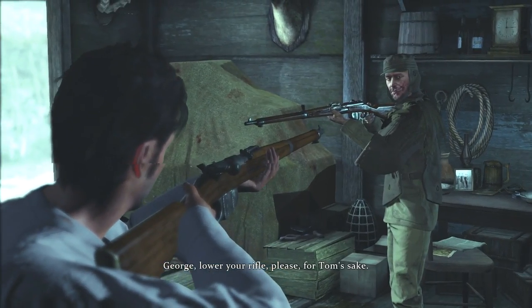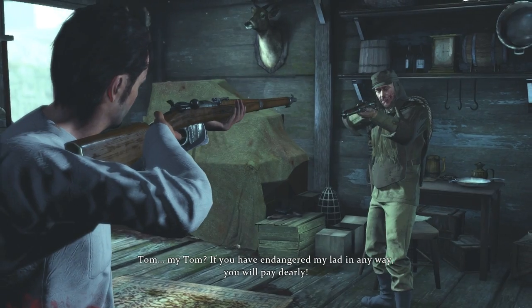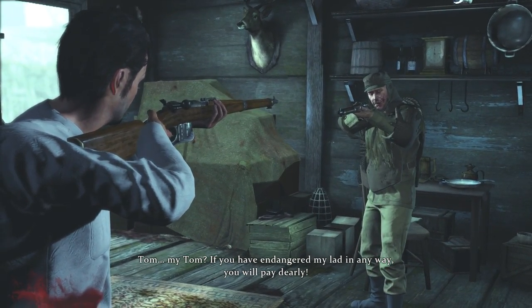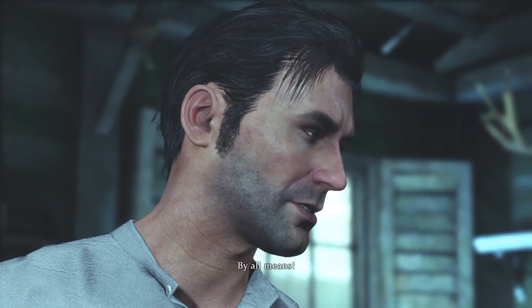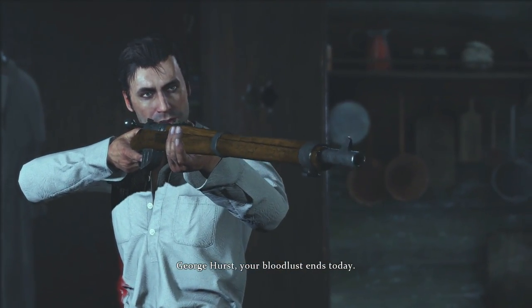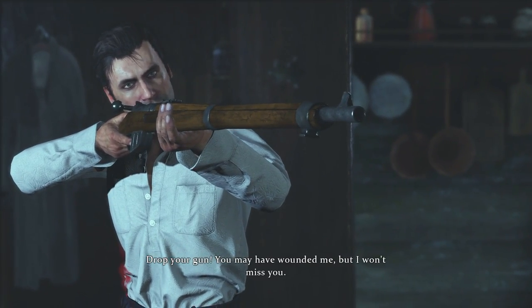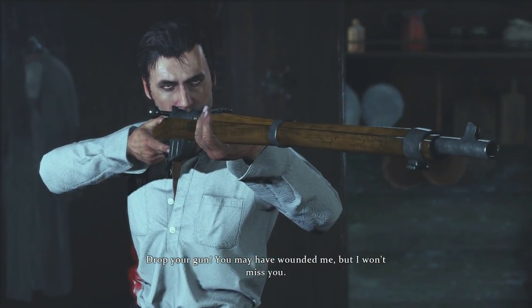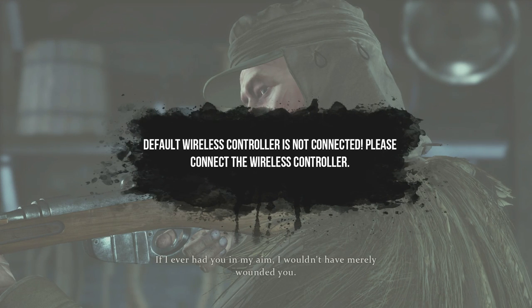George, lower your rifle please — for Tom's sake. Holmes — an almost worthy opponent. Tom, my Tom — if you've endangered my lad in any way, you will pay dearly. I assure you that Tom is safe in London with a well trusted friend. And now it's time to end this. George Hurst, your blood lust ends today — you should have been apprehended weeks ago before you killed Strobridge out of jealousy. Drop your gun. You may have wounded me, but I won't miss you. Oh my god guys, sorry — my controller just died on me. Sorry guys, this is my mistake.